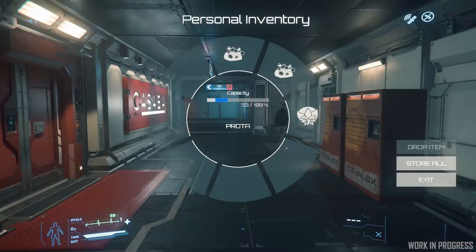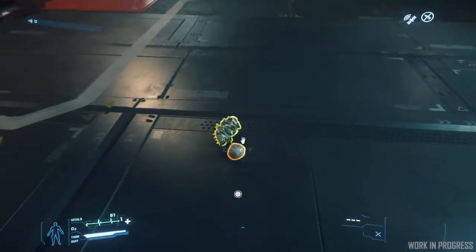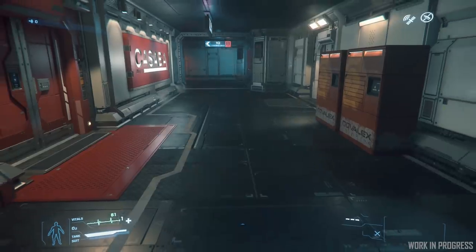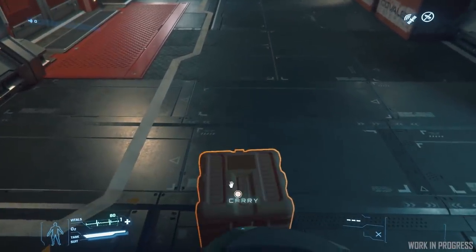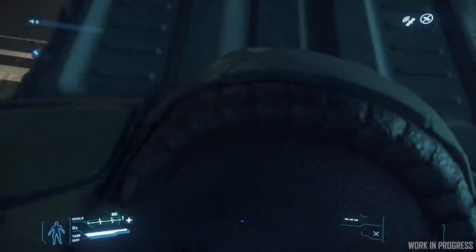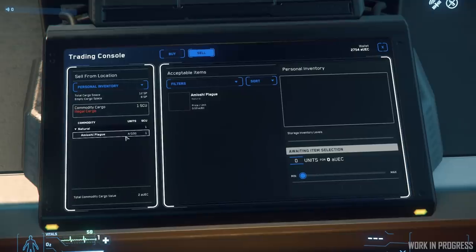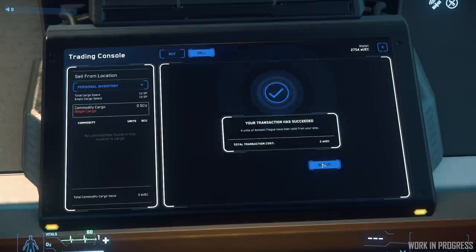First, you'll be able to drop individual items, which will drop them on the floor. You'll also be able to select a 'store all' button. The store all functionality will store everything inside your backpack at that moment in time into a cargo box at your feet. You can load up your backpack, go to the ship, unload into a cargo box, and then at the kiosk sell those items as loot items directly from your ship or access them from your core if already stored there.